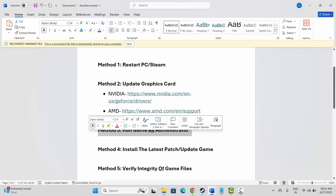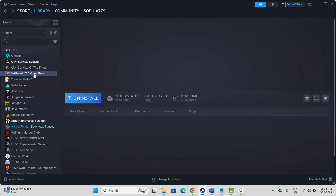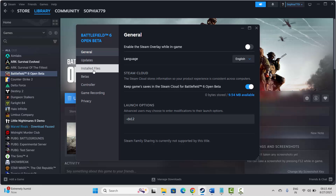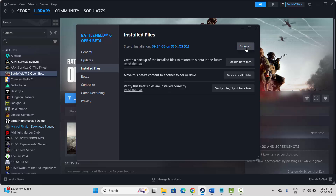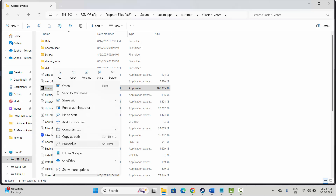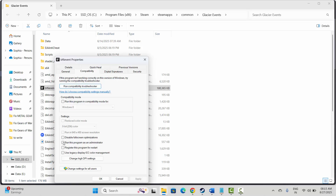Next is to run the game as administrator. Go to Steam, under the Library section, select your game, right-click on it, click on Properties, then click on Installed Files and go to Browse — this will take you to the game folder. Select your game executable, right-click, click on Properties, select Compatibility, and check Run this program as an administrator, then hit Apply and OK.